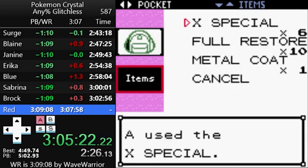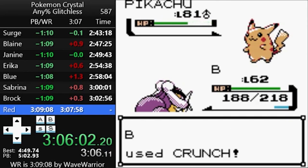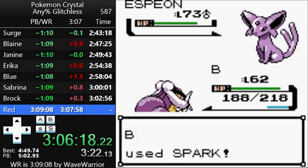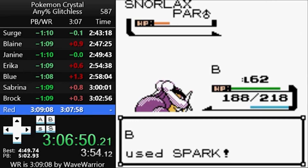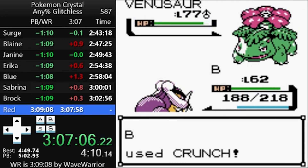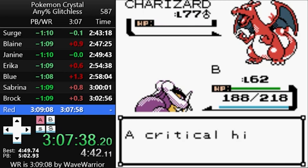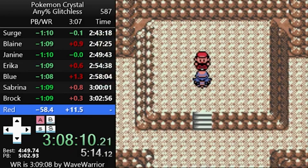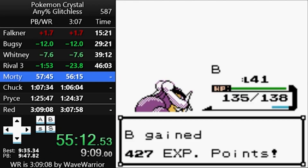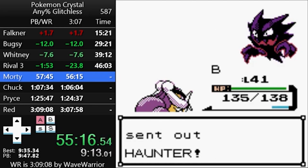It's time for the secret final boss, Red. Since we're using an Electric-type, it's fairly safe to set up against Pikachu, who will only use Charm — which lowers Attack, a stat you're not using — and Thunder, which you resist. You need six X Specials to beat Red though, since Snorlax is really bulky and he'll use Amnesia to double his special defense when he gets the chance. If Snorlax didn't exist, you'd get away with four X Specials, which is still a lot, but you're underleveled for this fight. And that's how Pokémon Crystal can be beaten in under three hours and ten minutes.